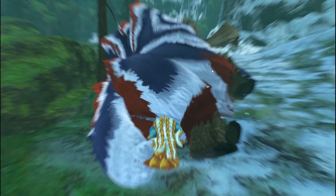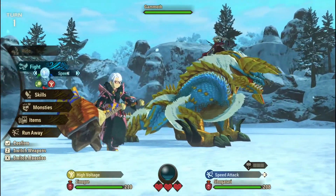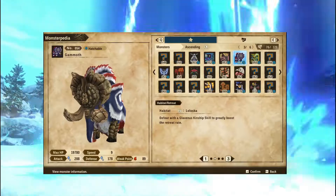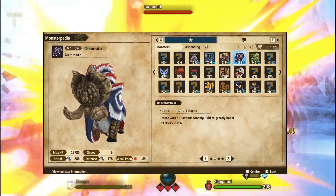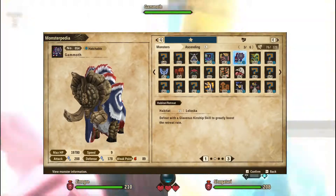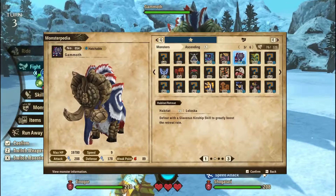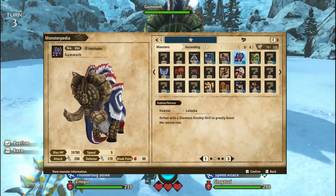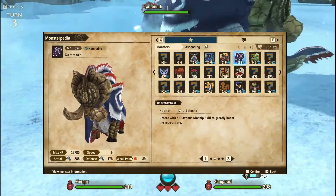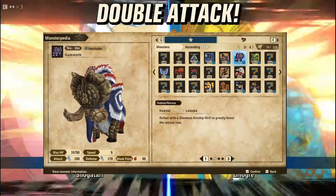What is up guys, this is DSWay here, and today we are going to talk about the third royal monster that you will encounter — none other than the big daddy himself, Gamoth. Gamoth is an extremely high HP monster with HP nearing 20,000. At this stage of the game, most monsters we fight don't even come close to Gamoth. Gamoth has a main weakness of fire, and his retreat condition is to be defeated with a glavernous kinship skill.